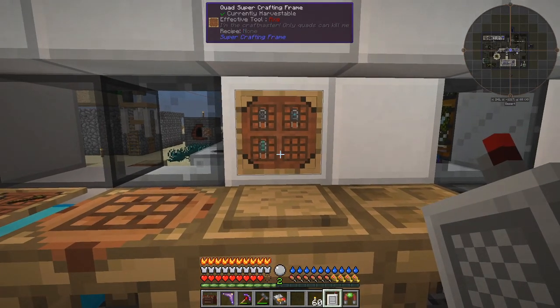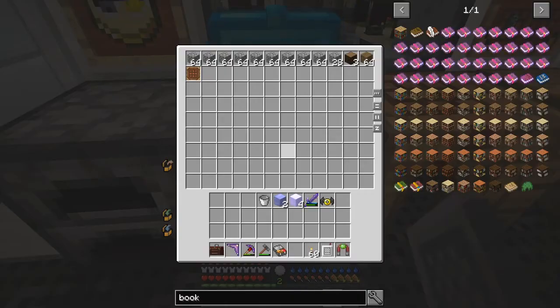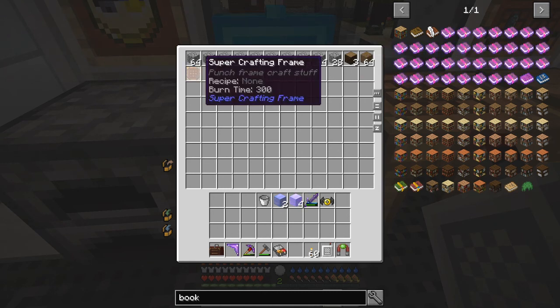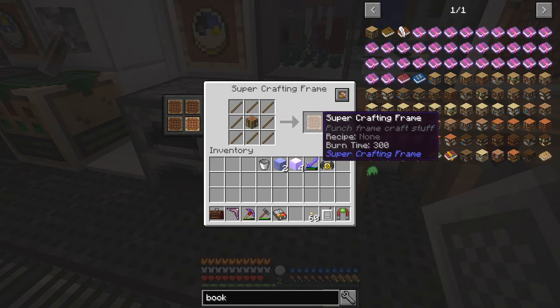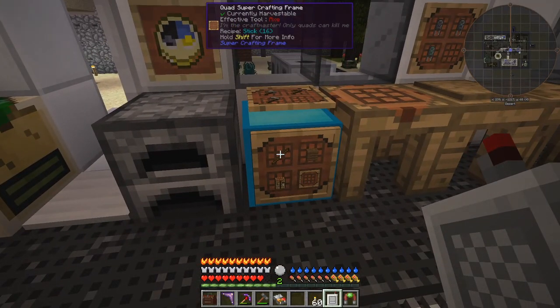Here's something I've seen on somebody else's video — somebody called Philippi — and he's got these super crafting frames which are really good and really easy to make. I've got a chest and put a crafting frame on it. To make a crafting frame, you shift left click and get the recipes up. Each one has got different patterns. The first one here is for sticks: two logs gives you 16 sticks, one log gives you four spruce planks, four planks give you one crafting table, and a crafting table with eight sticks gives you a super crafting frame.